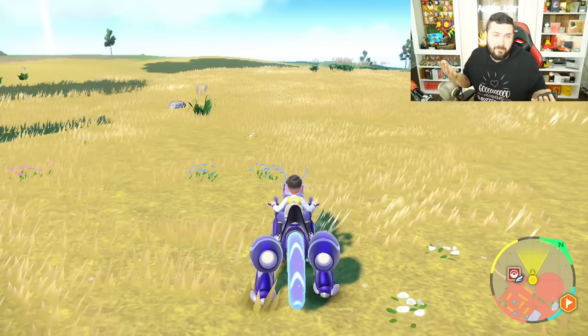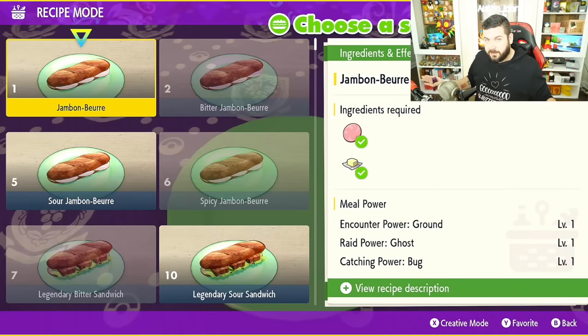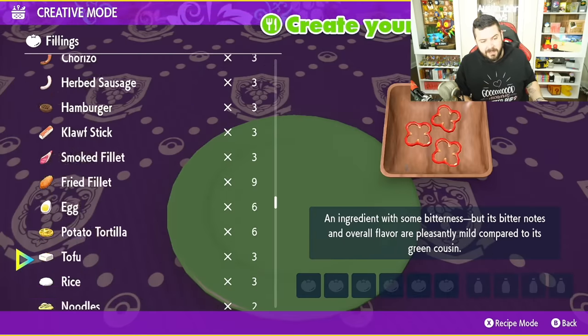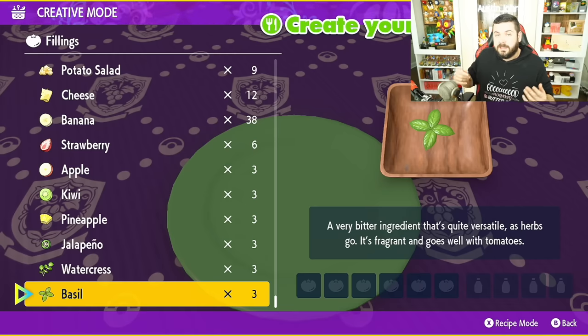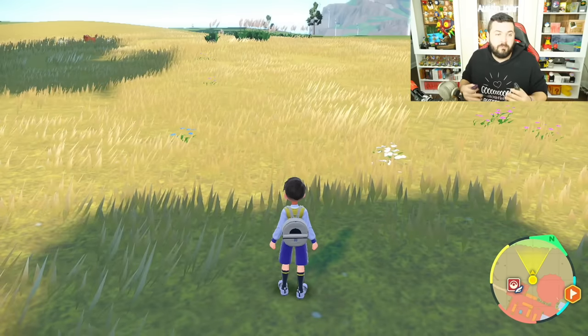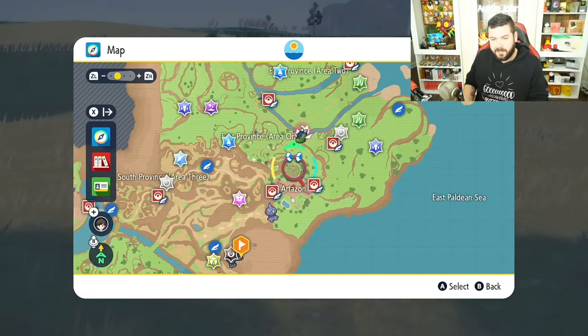Now let's talk about some nuances with new mechanics — specifically sandwiches. Sandwiches are a huge part of this game. There are some secret sandwiches locked to the post-game, but I'll just mention the ingredients. You go into creative mode, choose whatever toppings and herbs/condiments you want. I've come up with a list of basic sandwiches that will give you Sparkling Power, which increases the likelihood of finding a shiny Pokémon of a specific type.